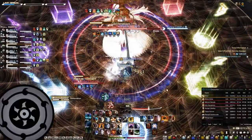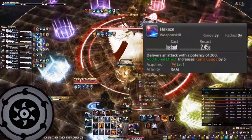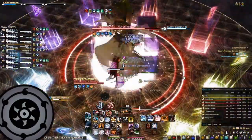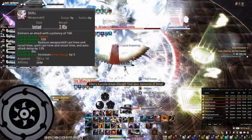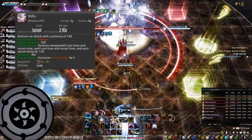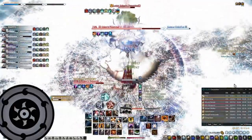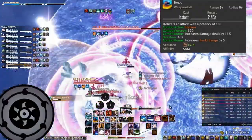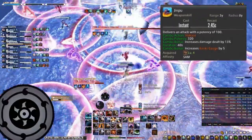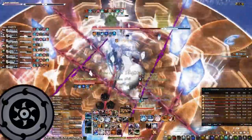Let's talk about the GCDs of the Samurai. Hakaze is your combo starter — it deals 200 potency and increases your Kenki gauge by 5. Shifu is your second GCD in the speed combo after Hakaze, reducing your GCD recast time by 10%, and at level 78 it reduces by 13%, also increasing your Kenki gauge by 5. Jinpu is your second damage-dealing combo after Hakaze, increasing your damage dealt by 10%, and at level 78 it increases to 13%. Using Jinpu after Hakaze also increases your Kenki gauge by 5.